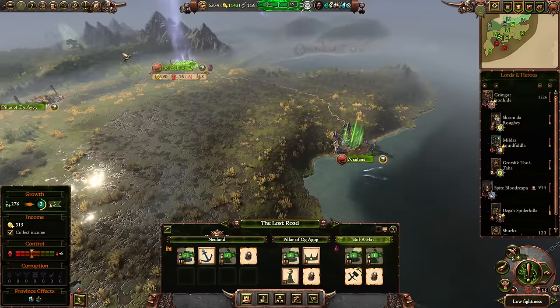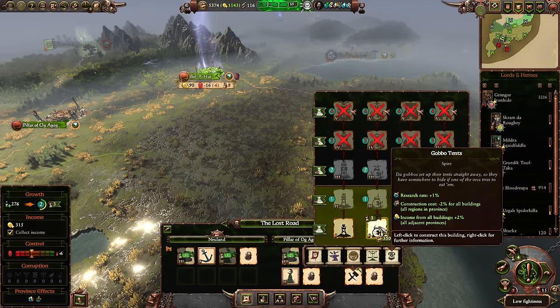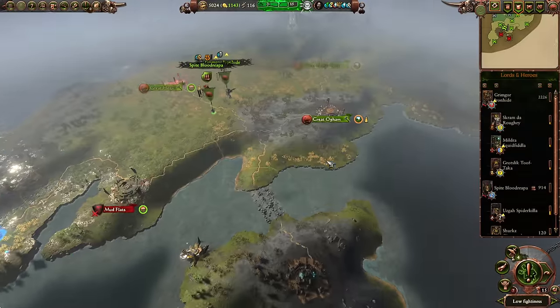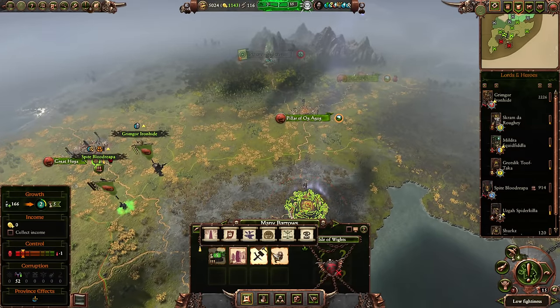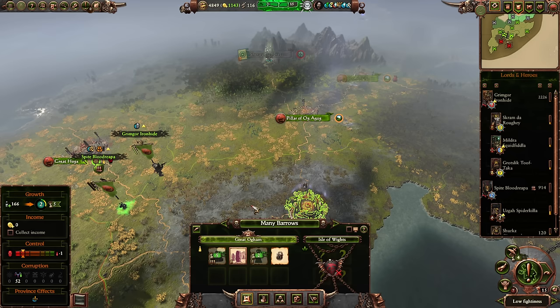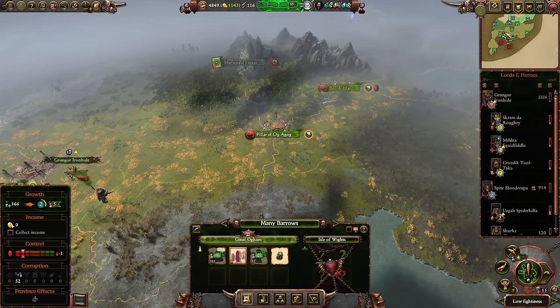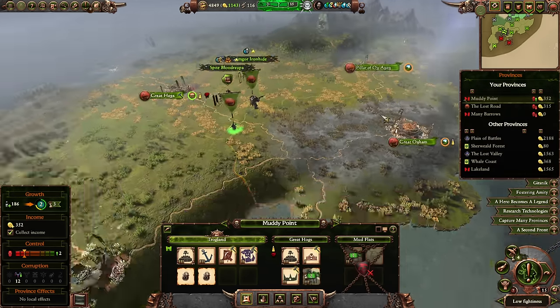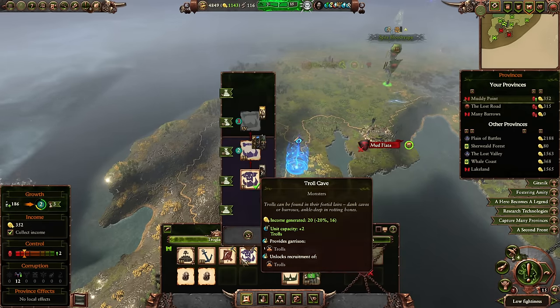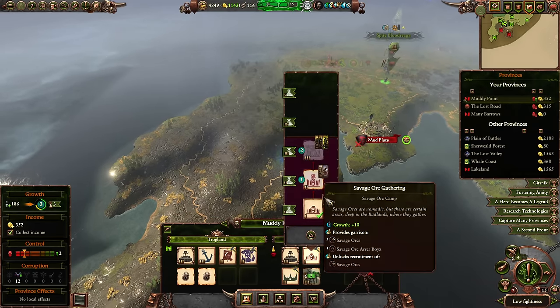Maybe we'll start building the gobbo tents — construction cost reduction, income from all buildings, adjacency bonuses for all adjacent provinces, and research rate. If every single territory has the bonus income, the adjacency bonus should grow to be pretty nice. Let's also get more idols for growth and adjacency bonuses, and in Troglund we won't bother upgrading the boss shack since we'll likely be deleting it eventually.